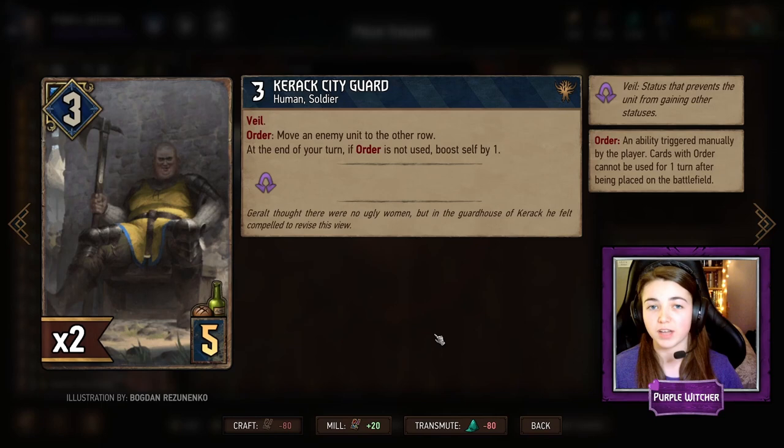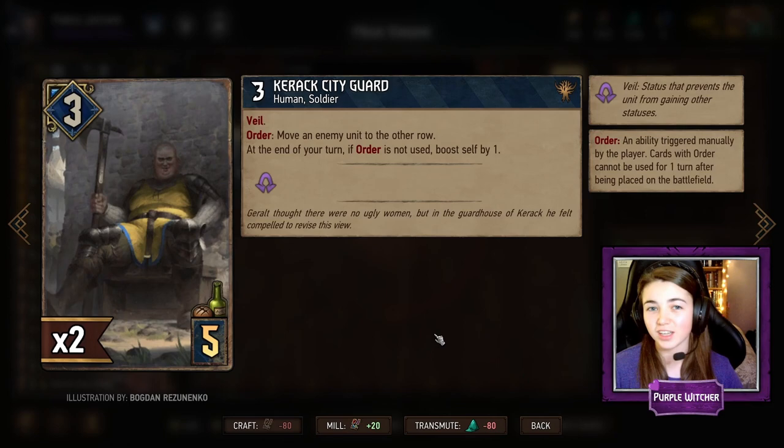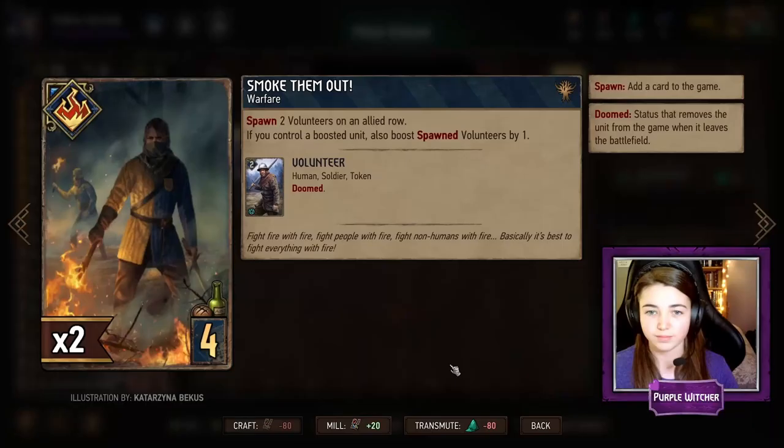Kerak City Guard is another great engine card which boosts itself at the end of every turn if its order is not used, and its order is to move an enemy unit, which is very useful. Kerak City Guard also has Veil, so she cannot get statuses like locks, bleeding, and poison.